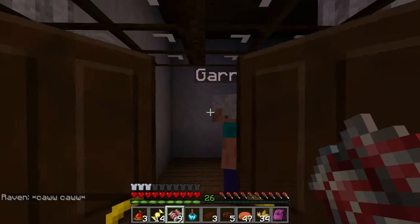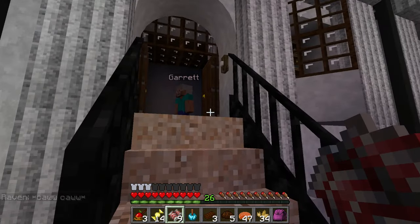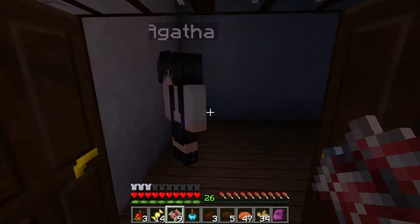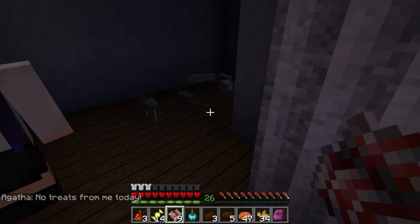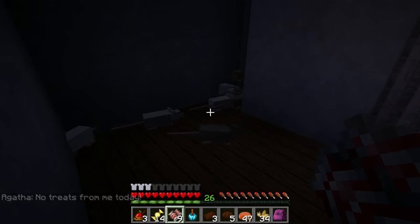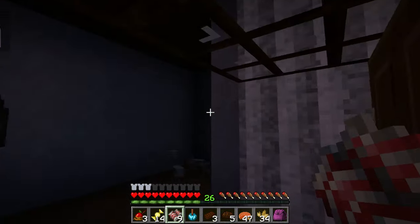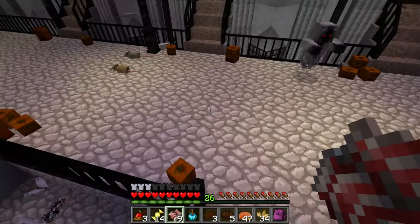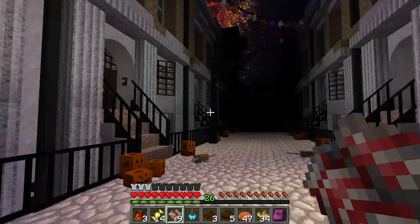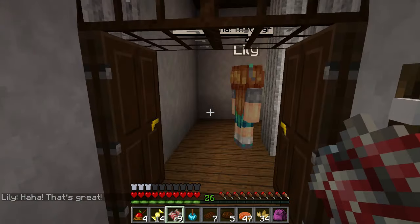Trick or treat, Garrett. Caw, caw — okay Garrett, we're going to let you do your thing. Let's go over here. Trick or treat, Agatha. 'No treats for me today.' Normal people would be terrified of this, but I like mice. Hello mice, how are you guys doing? Okay Agatha, I think we should talk later — maybe we can be friends. Trick or treat, Lily! That's great, thank you Lily.